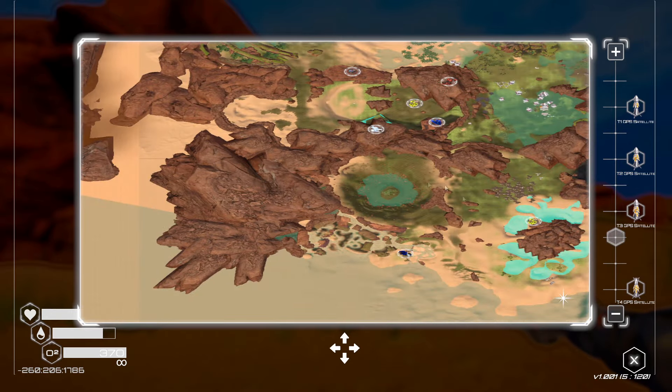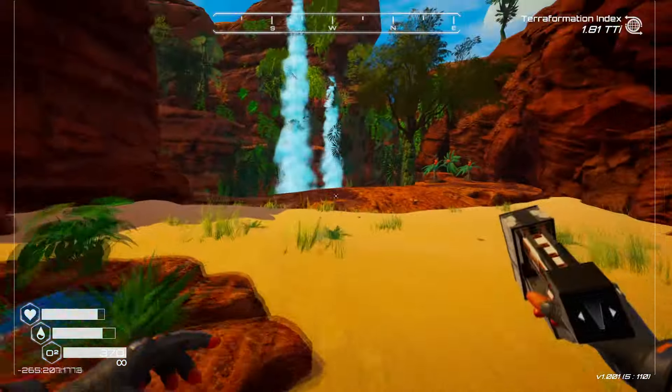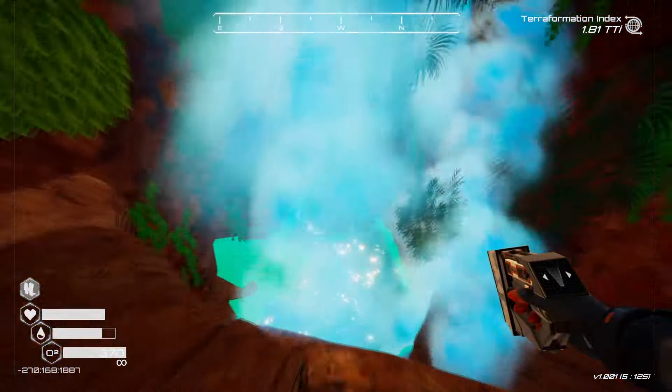All right, I'm at the Impact Crater, right beside the waterfall. Let's go ahead and have a cookie so I go nice and fast, and we're just going to dive right into the water.